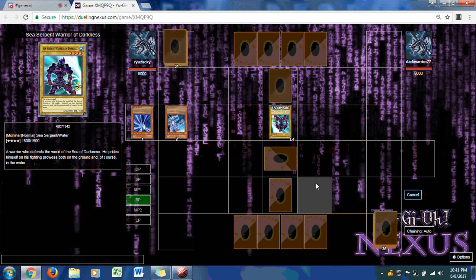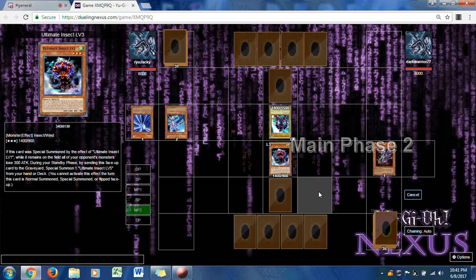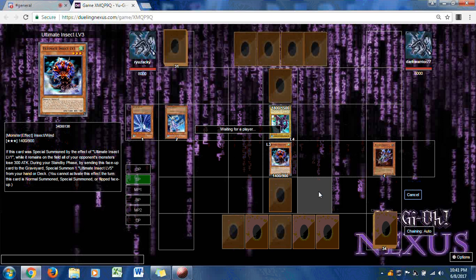Dark Warrior 77 has the turn and attacks. Howling Insect! Looks like we have an insect deck here. Howling Insect is a Level 3 insect monster — when destroyed by battle and sent to the graveyard, you can special summon one insect monster with 1500 or less attack from your deck. He's arm-dragging it with Ultimate Insect Level 3.